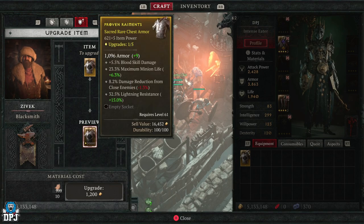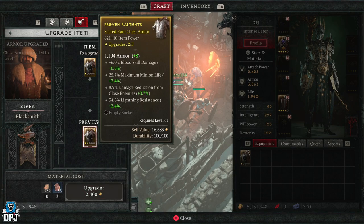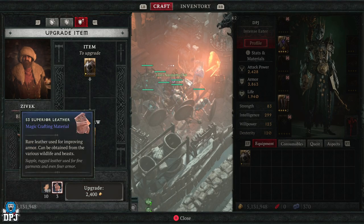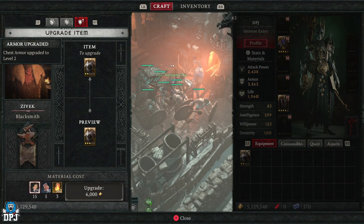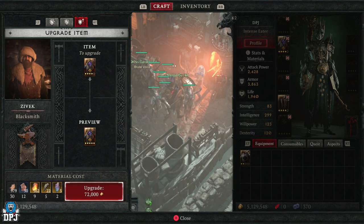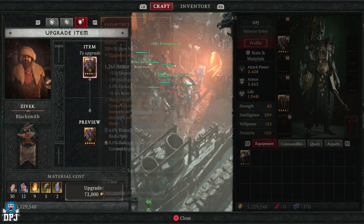Make sure you check the preview before spending materials. The mistakes to avoid are wasting materials on items that won't break tiers, or upgrading to a point where you accidentally downgrade an affix that helps your build. Breakpoints make a big difference, so look for gear leaning toward the top end of a tier. Personally, I wouldn't upgrade more than 3 times on any gear, and wouldn't push past 3 until I'm at or around Tier 6.